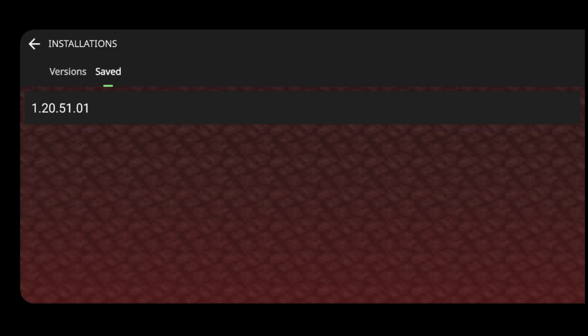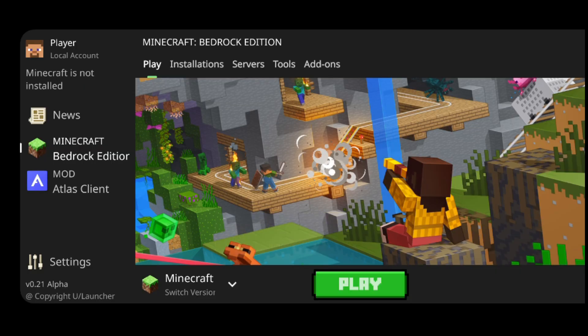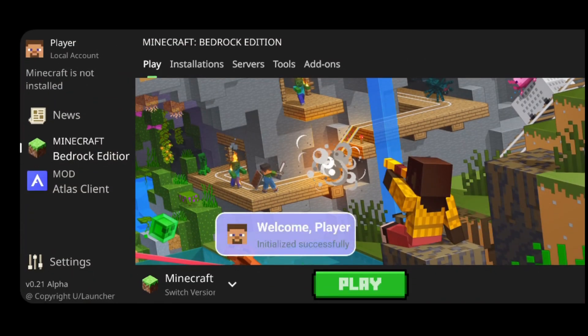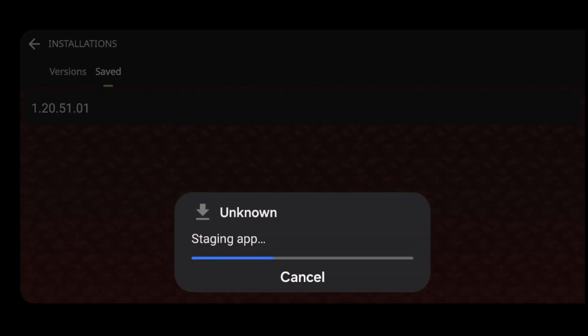All of the versions you have will then show up under the Saved tab. By default, in the bottom area it's automatically going to show you your current Minecraft version, which for most of you will be the latest version. I can click on that and then select all the versions I have downloaded, and then it'll automatically go ahead and install that for me.